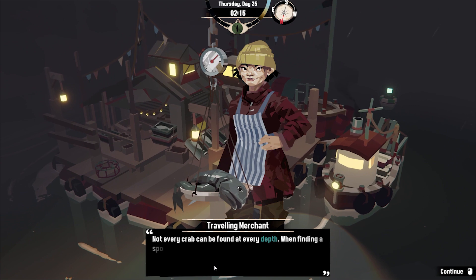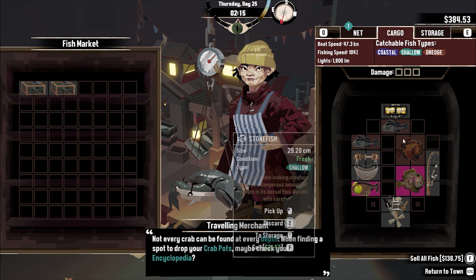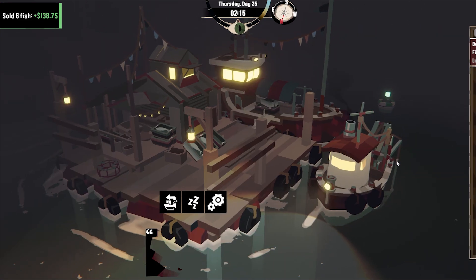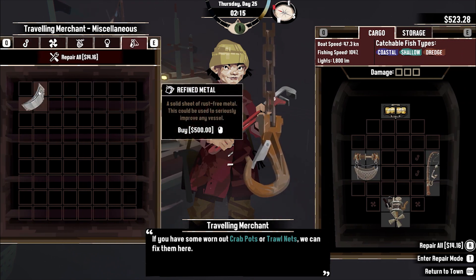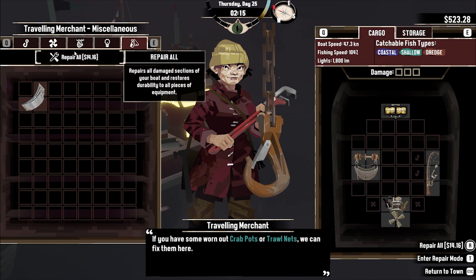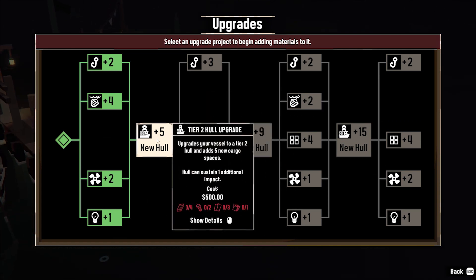Not every crab can be found at every depth - finding a spot to drop your crab pots, maybe check your encyclopedia. Let's sell all fish. 138. So we're getting up there in money again - 523, that's not too bad. Just about afford the metal thing that she's got. One thing I'd like to do is upgrade our hull - we need this for 500, plus an additional 500 to do the upgrade. She doesn't have a dry dock. Oh no, floating dock. Here we go. New hull - I need four wood, two metal, fabric.